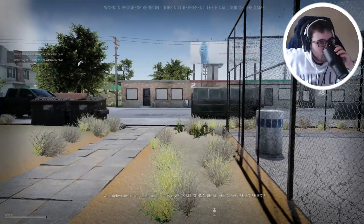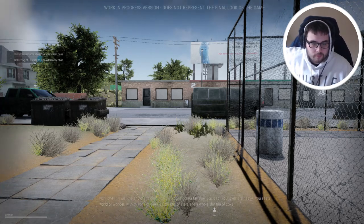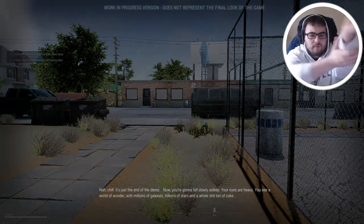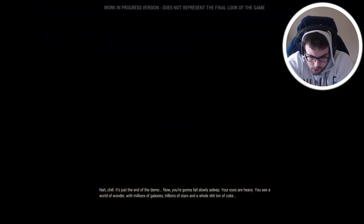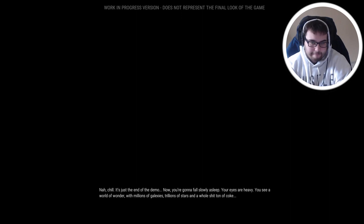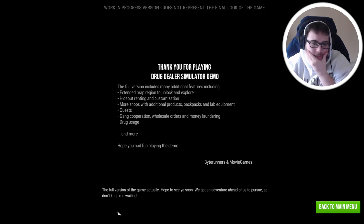Nah, chill — it's just the end of the demo. You're gonna fall slowly asleep. Your eyes are heavy. You see a world of wonder with millions of galaxies, trillions of stars, and a whole lot of coke. Money is flowing and the cops can't catch you. Can you see that? You know what it is? Full version — the full version of the game actually. Hope to see you soon. We got an adventure ahead of us to pursue, so don't keep me waiting.